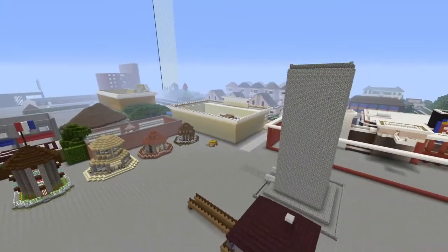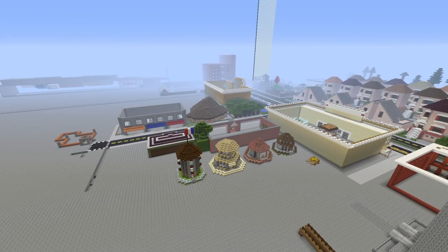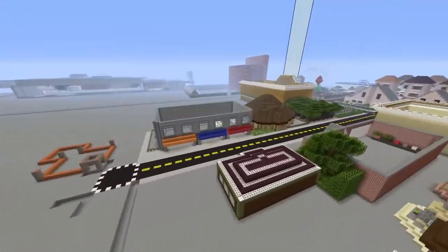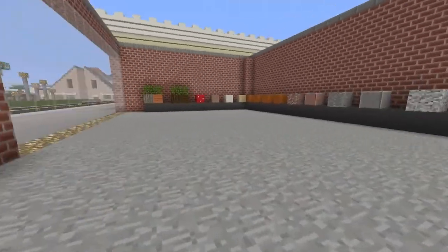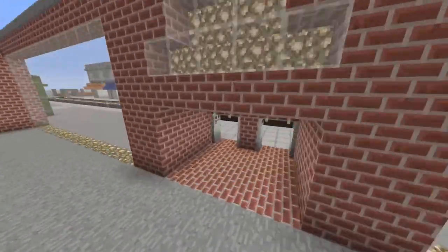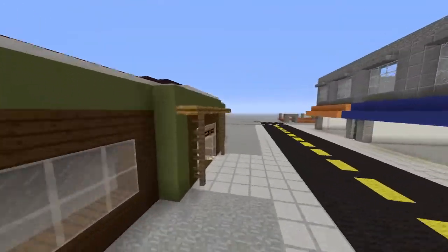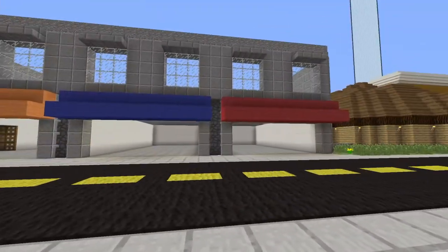I'm sure I built more — and this is a copy of my old world. I had a big theatre just here, I'm wondering where it's gone. So this is the TU31 shop — when the TU31 update came out I had to put all the new blocks and everything in here. Here's the library — looks crazy in here. Then we have Starbucks, which is not very good and not even finished, and then just some shops out here.